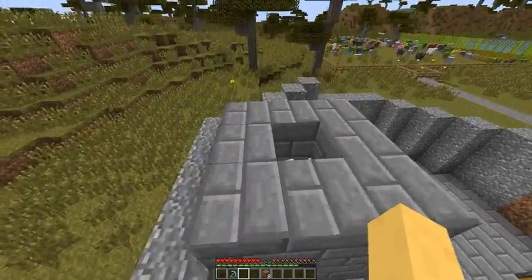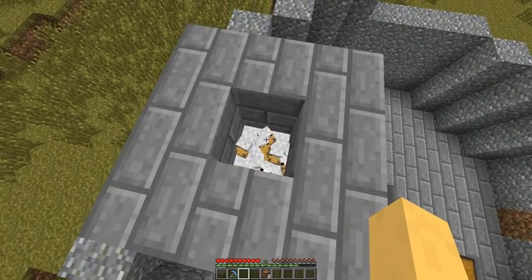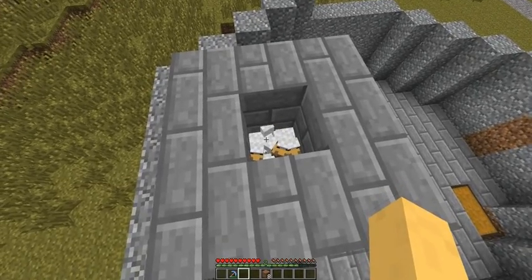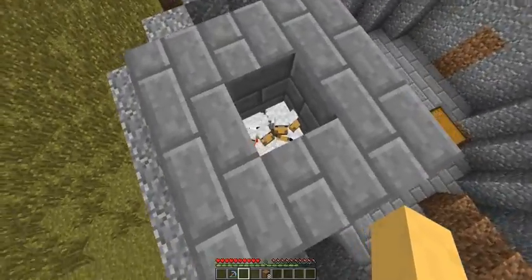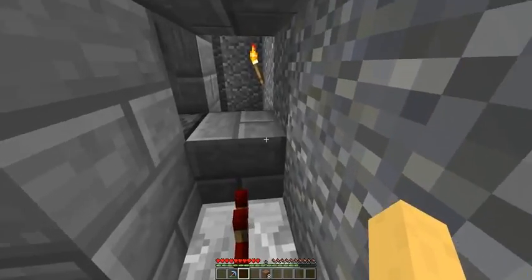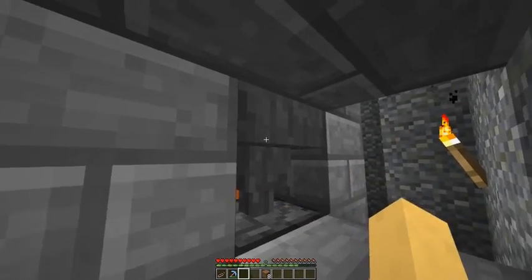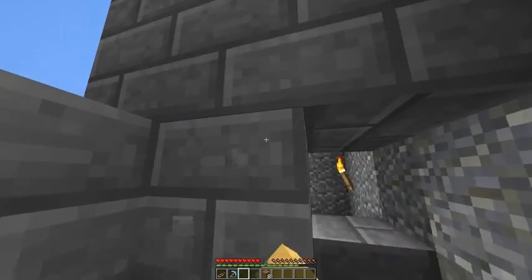I'll show you how it works — I have chickens muted at the moment. I only have ten chickens up here because I went through most of my eggs in the first design and wanted to save some just in case this didn't work either. I'm going to put probably twenty to twenty-five chickens up here total. The chickens are sitting on a hopper — there's a hopper, then a hopper above that, then the chickens. Then there's this dispenser right here.